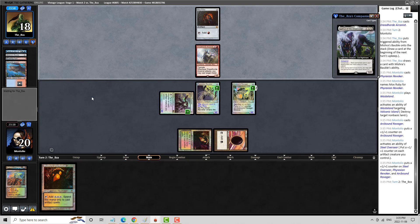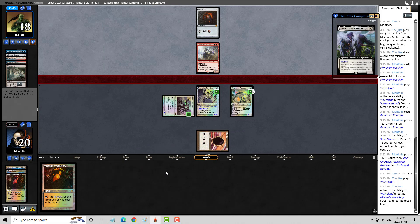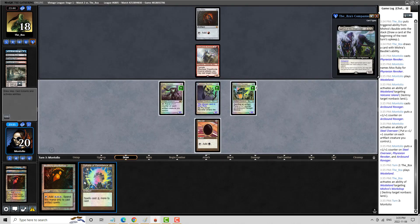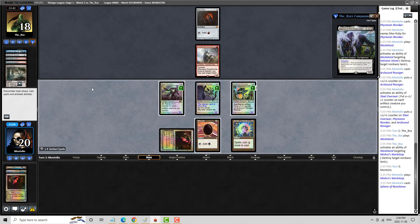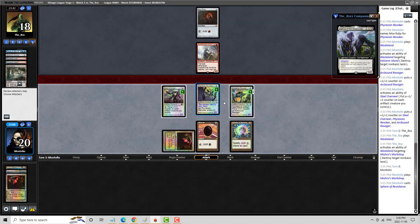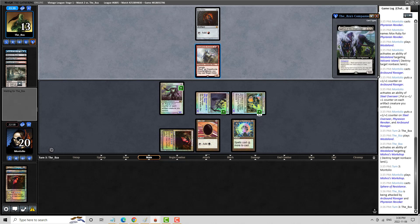Let's see if I can get this down on the Mox Ruby. Then I'm actually going to Wasteland my opponent first to take away any potential Daze. Then I'm going to cast the Ravager, which should resolve. I'm just going to get this going here right now. That was a pretty good turn from us. My opponent currently has no mana. A Swords to Plowshares changes things here significantly — this is like a Time Walk for me.